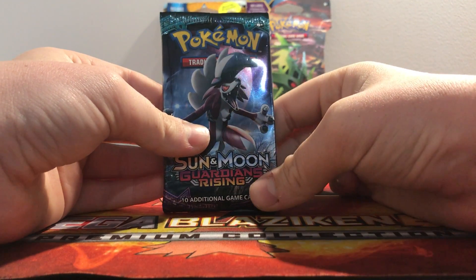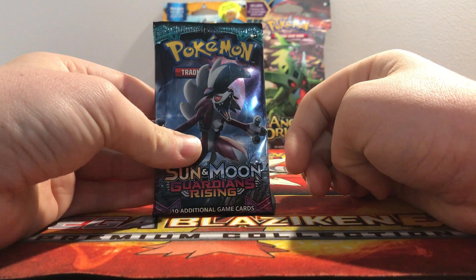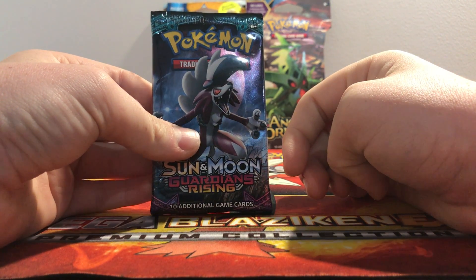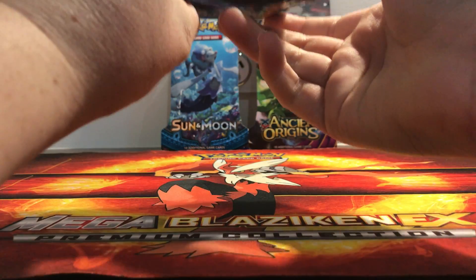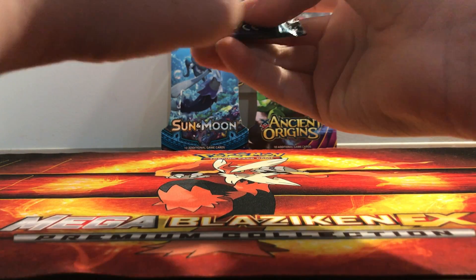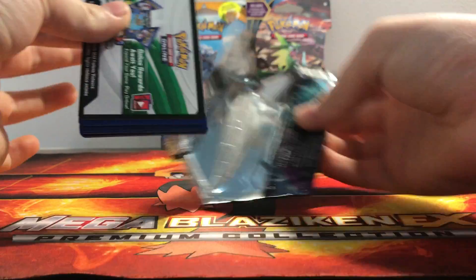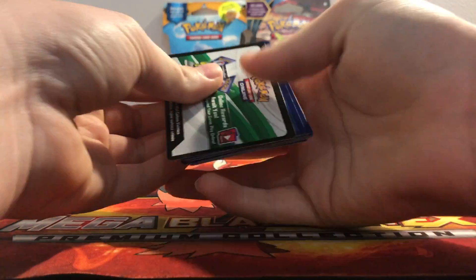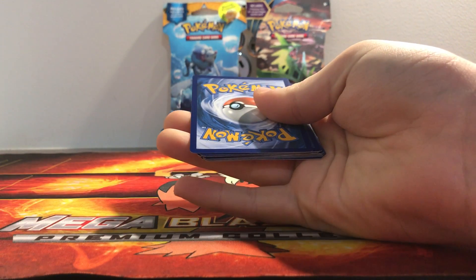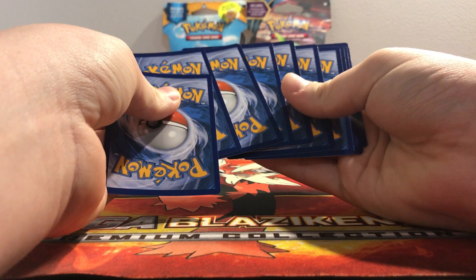Hello everyone and welcome back to another video. It's Holy Moly Pokemon here and today we will be opening up a Pokemon Guardians Rising — just a single booster. White code, which means we'll either get a Holo or a GX.